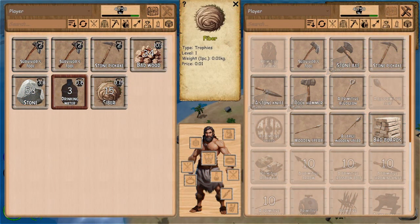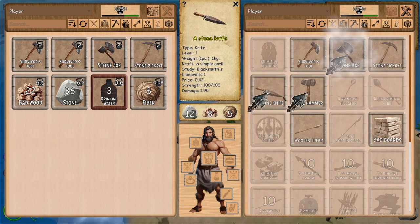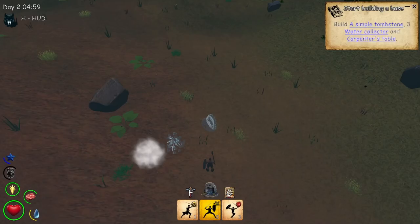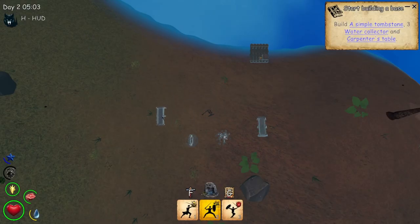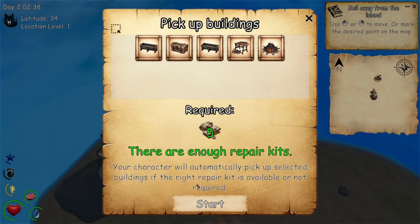The overall UI is okay — I like that it's all clear. However, one thing I'm not too sure about is that you have the resources on one screen, then the crafting on the next screen, then build on a third screen. I think they've done this because the game allows you to pick up and store all buildings, and I didn't have the opportunity whilst playing to fully experience this side of the game.